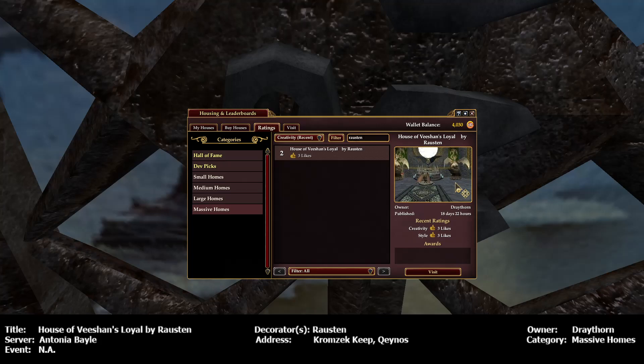Hello everybody, this is Building Inspector aka Ocarina aka Okie, and I'm on the Antonia Bell server touring A Massive Homes Creativity Recent Number 2, House of Vichon's Loyal by Rustin. The decorator is Rustin and the owner is Draythorn, D-R-A-Y-T-H-O-R-N. It is a Chromozec keep on the Kino side, so here we go.